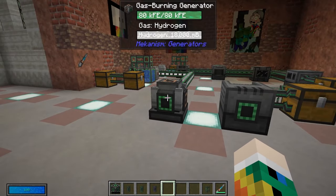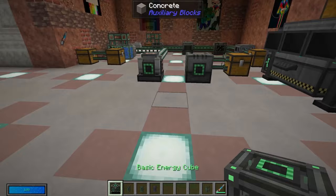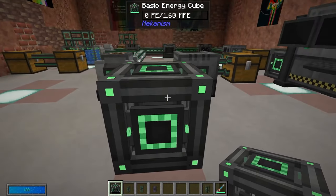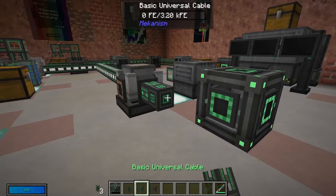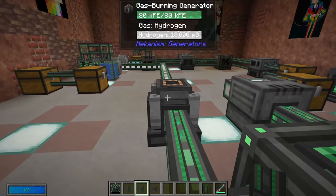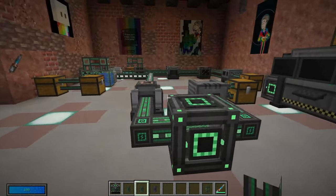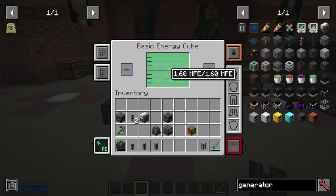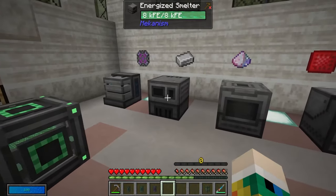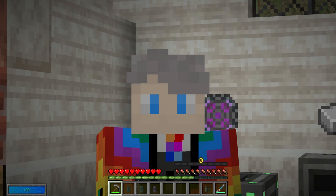We now have a bunch of generators full of energy but nowhere for it to go, and that is where energy cubes come in. This basic energy cube can hold 1.6 million units of energy. We connect it up with energy cables, it starts to fill very quickly, draining from the generators. We can break this energy cube and move it somewhere else to power other machines — it is basically a portable battery.